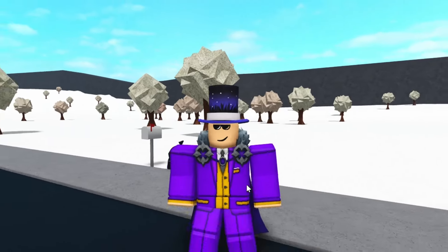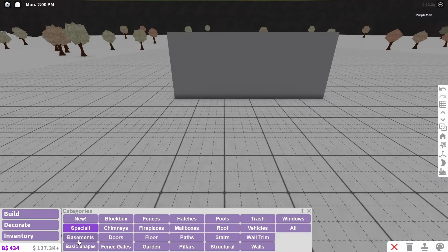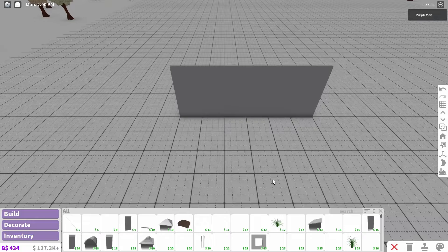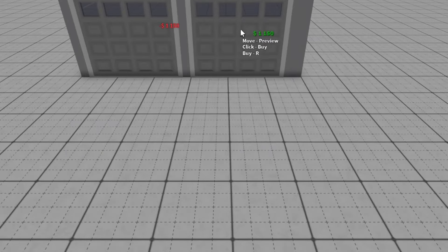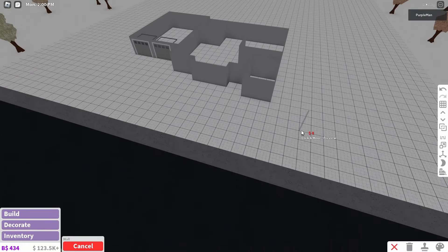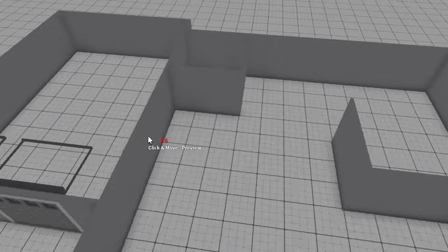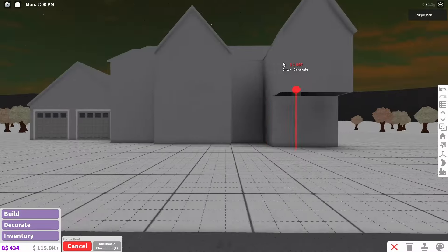And we are back in Bloxburg. So we should just start building the house now. I'm going to start with the garage - that should be pretty simple. So it looks like it's two little small garages, so I'm basically just going to quickly do this layout. And I think I have the rough layout down. I may be wrong, but this seems okay. So I'm going to really quickly do the roof. There we go, I have the roof. Now that should look pretty similar.